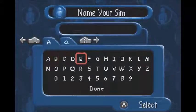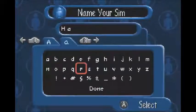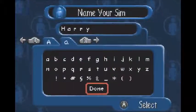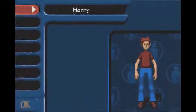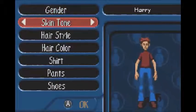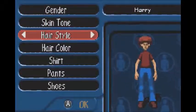I'll start by making our character. I think I might use my real name here — this is supposed to be me I'm playing as, so there's my real name. Make it look a bit like me: first off, I'm a dude. Skin tone: pale.